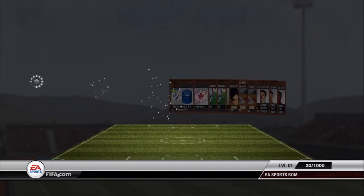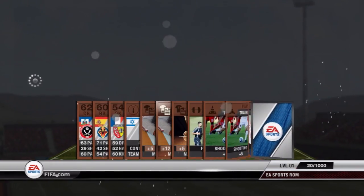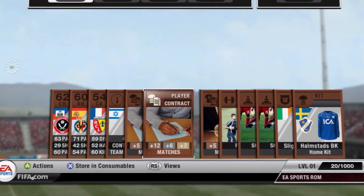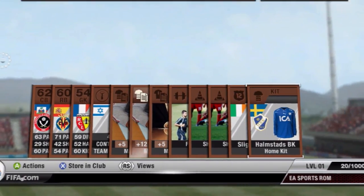Bronze and silver squads are generally more affordable than gold ones, but if you've got a really good chemistry rating, you can easily take to the pitch and beat a gold team with bad chemistry.